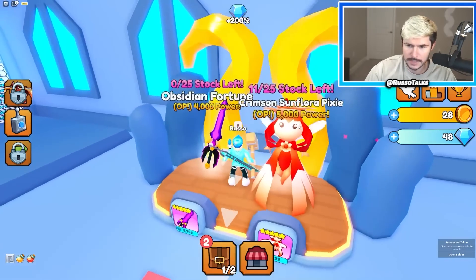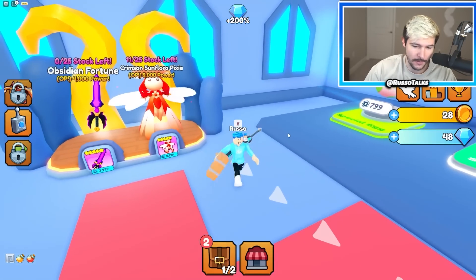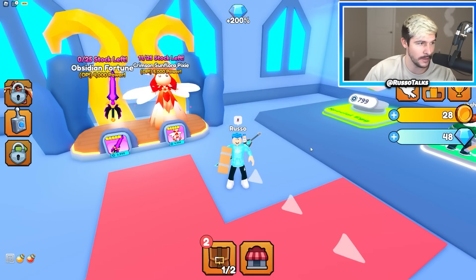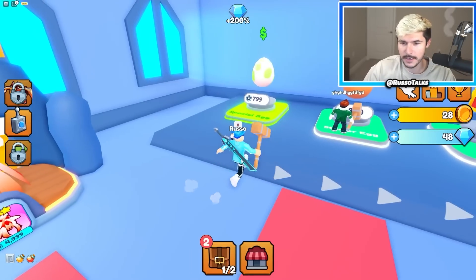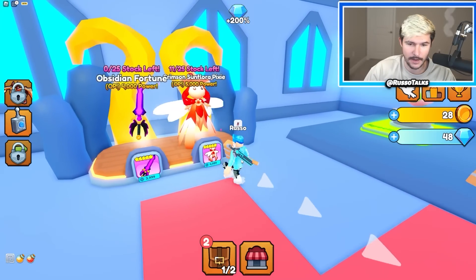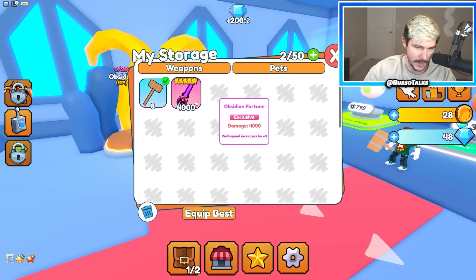And then look — the Sunflora Pixie. That's pretty sick, it's an OP pet. That's an OP weapon. I know I just said I wasn't going to spend Robux, and then before you know it I literally just bought two of the most expensive things in the game. The reason I did that was because content. I basically bought those because I didn't want them to run out of stock. Well, let's take a look at my inventory.